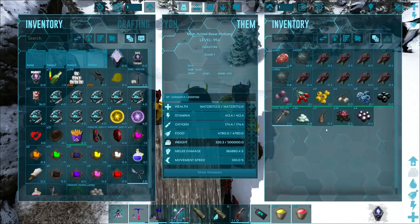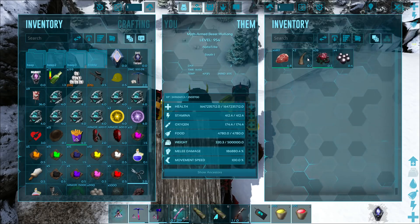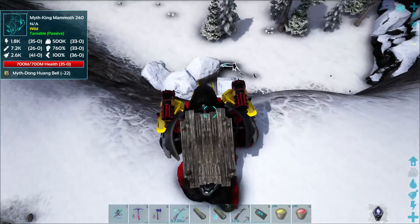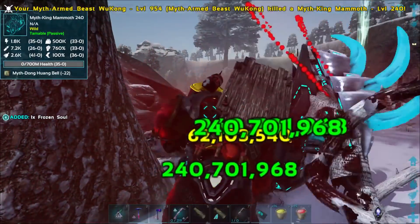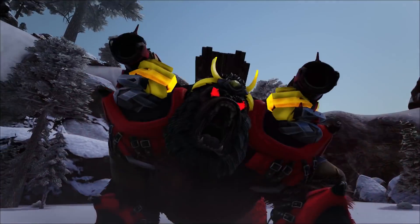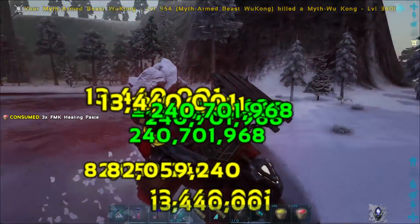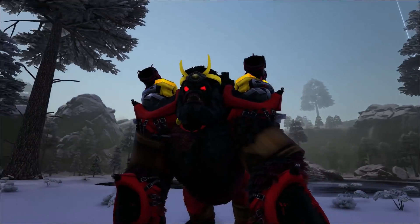I'm nervous, guys. Let me put all this inside my inventory, just so if we do die, I get to recover it all. I have faith we can do it. What does he have for health? We should be able to one-shot him — oh no, we don't one-shot him. But we got him! Yes! We are the champions of the universe! It's getting dark. Let's see if we can get this guy too — oh, this guy is a lot stronger. But we got him! We did it! Do not mess with me, baby! I am so happy with my Myth Armed Wukong.